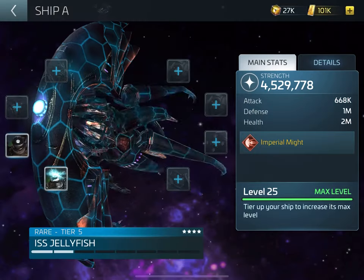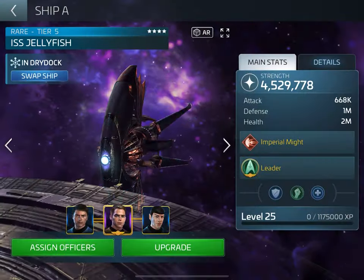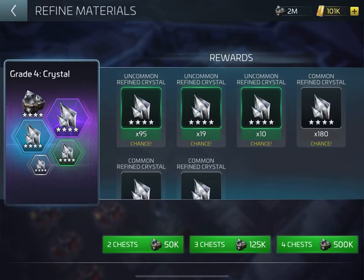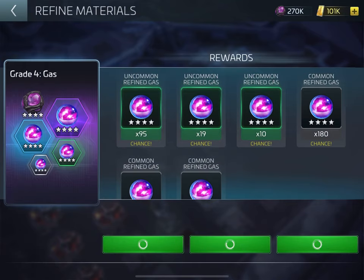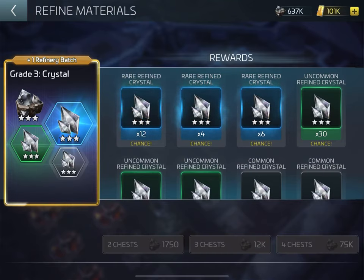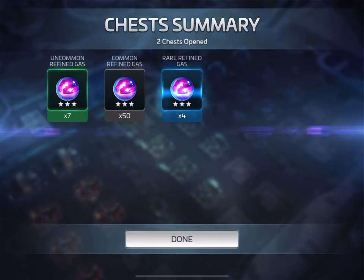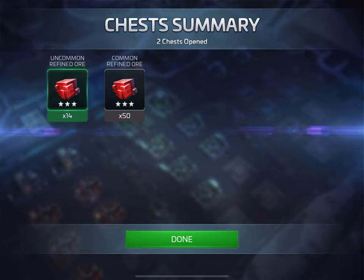The only way they expect you to play this game at this level is to buy packs — it can be quite expensive. In the refinery, let's check what G4 we can find. More G4 — as you can see, you're not getting very good pulls. Some G2 and G3, I've got a bit of green. We don't have much of that either, so it's back to mining.